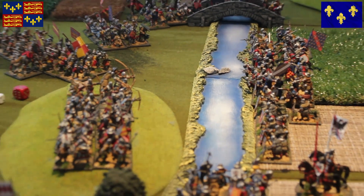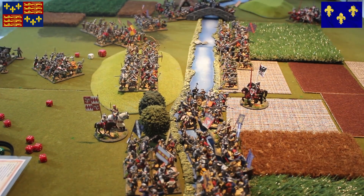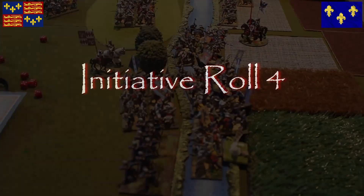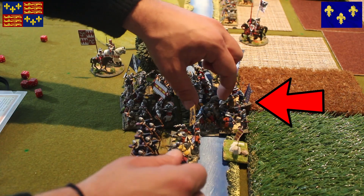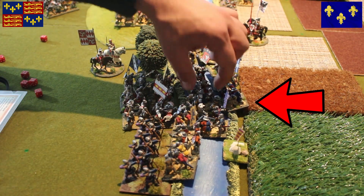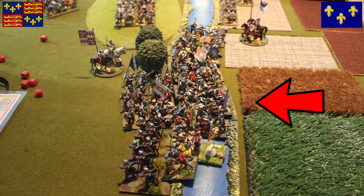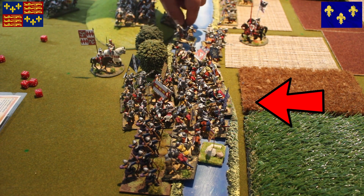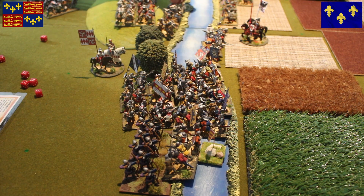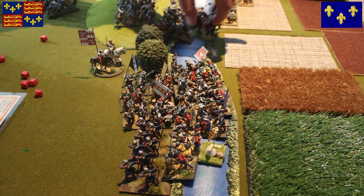Things are looking good for the crossbowmen. Now let's have our movement and then we'll go into hand-to-hand combat. The French will obviously charge. Let's take initiative - three and one, the French get the initiative. The French are charging - they're discouraged but charging. This melee is very complicated so it will become a staggered melee. How will this French unit go? I think they'll go diagonally. Let's put them approximately here.